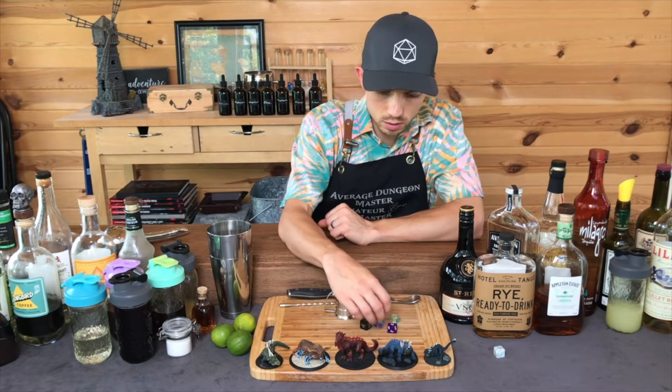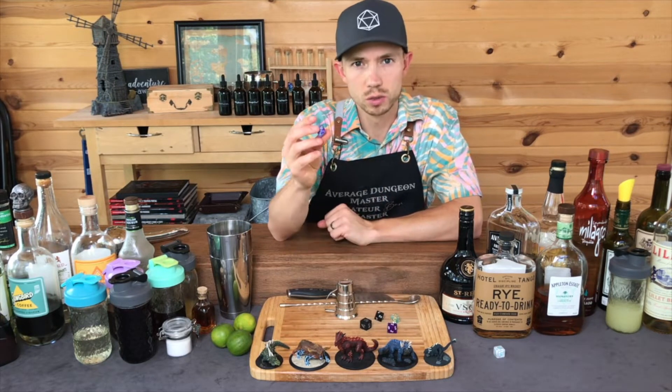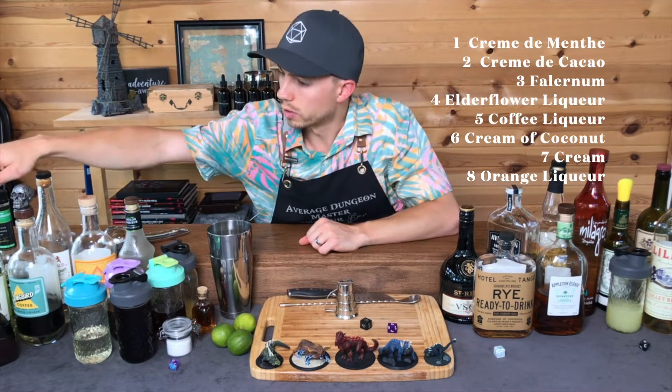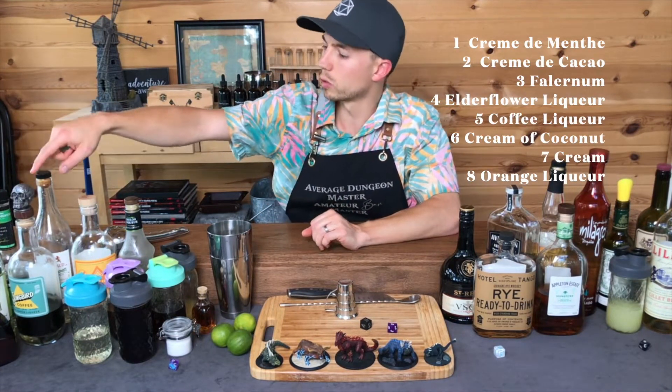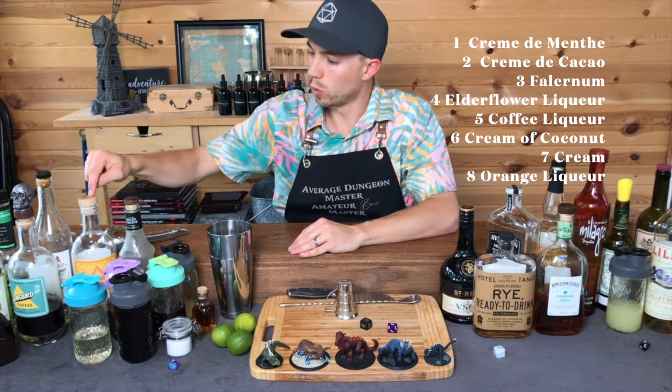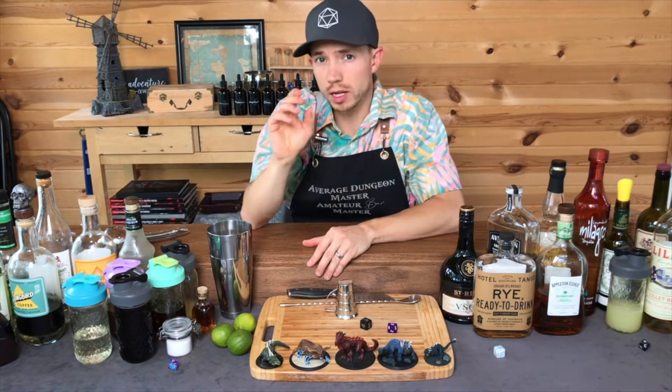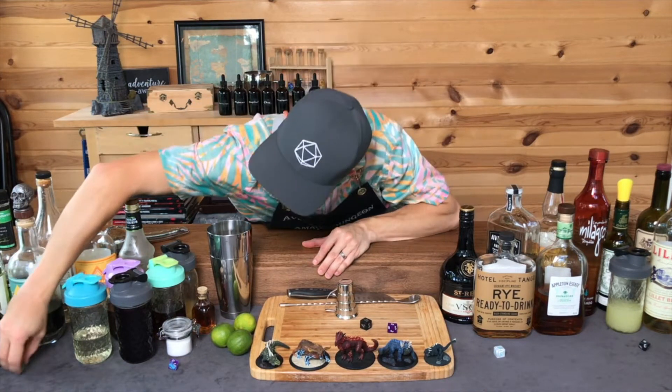For my modifiers, I've got Creme de Menthe, Falernum, Creme de Cacao, Coffee Liqueur, Elderflower Liqueur, Orange Liqueur, Cream, and Cream of Coconut in the cooler. I'll use another eight-sided die to determine which modifier to use.